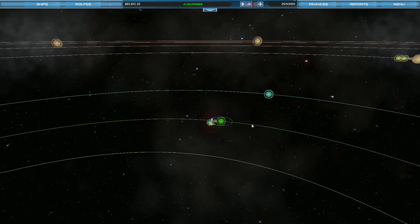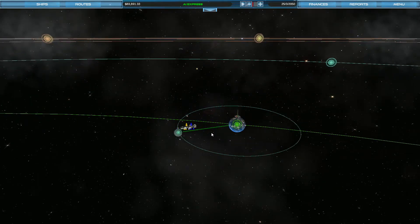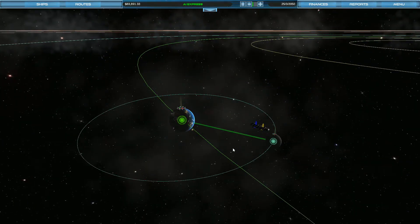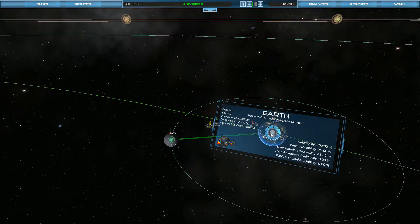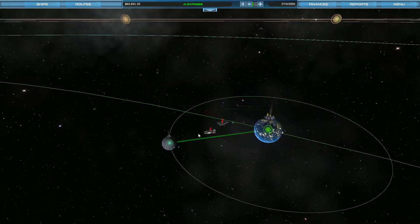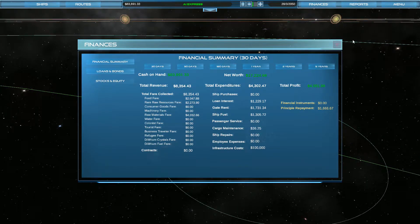Hello ladies and gentlemen, welcome back to Interstellar Transport Company episode 2 for our series on unfair difficulty. Last time we left off we had gotten pretty much everything set up and ready to go for our first trades to come through as we move goods between Earth and Luna. The AI is clearly looking like they might be outdoing me, so let's take a look at the reports.